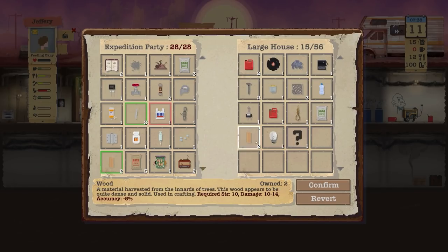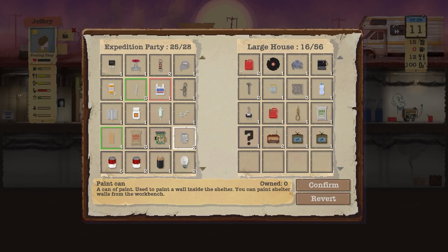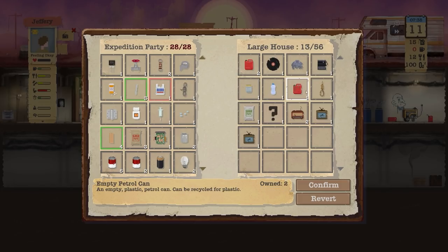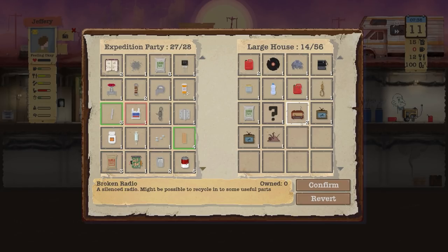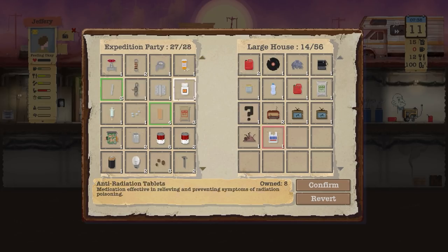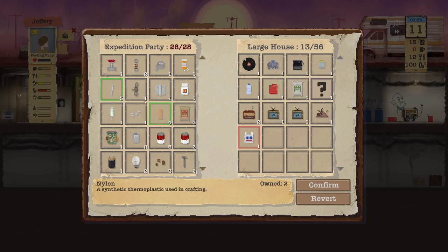So already some really good things here. We'll take the light — we need to take most of this stuff actually. We're going to get rid of the radio and the televisions because they're just too heavy and not stacking. We will take the nails, take the metal plate, and I'd like to take the switch and rope too, but we'll get rid of something. Probably going to get rid of the scrap pile and take the rope.